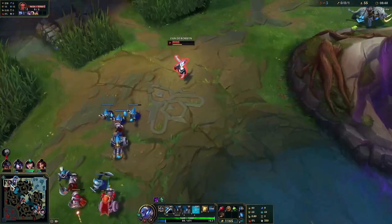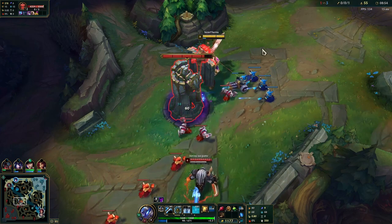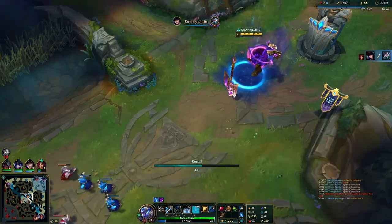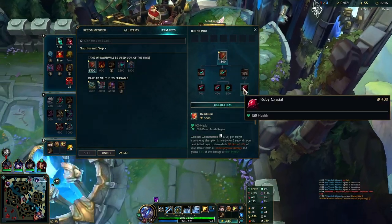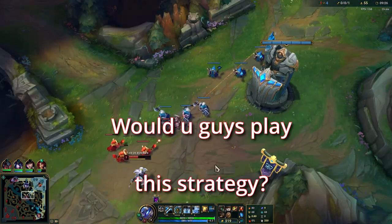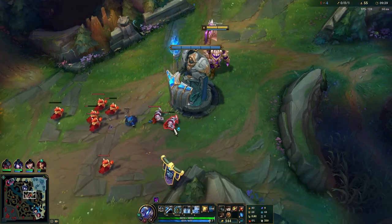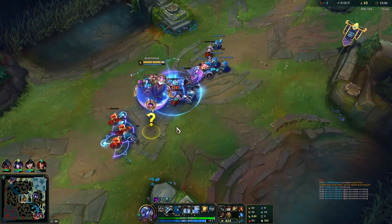Maybe not - wait, do I get plating? I get plating as a Nautilus mid, are you kidding me? He comes to donate a free Grasp proc as well. I'm just gonna recall here - I'm taking bad recall timers on purpose because I'm pretty sure Akali is just going to throw her small lead. We want to get Heartsteel ASAP. I don't really care about fundamentals right now, we're playing Silver. I'm just playing for items - I will adjust my playstyle as we climb.